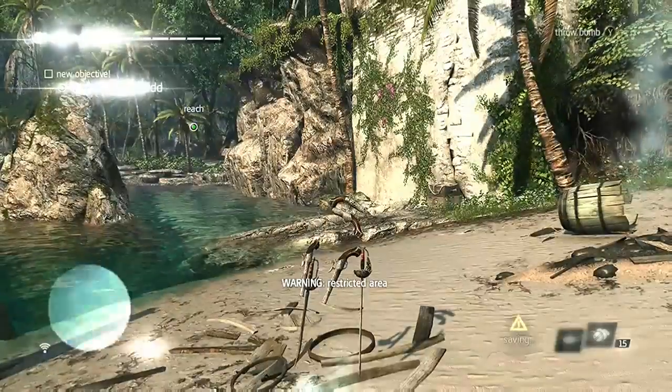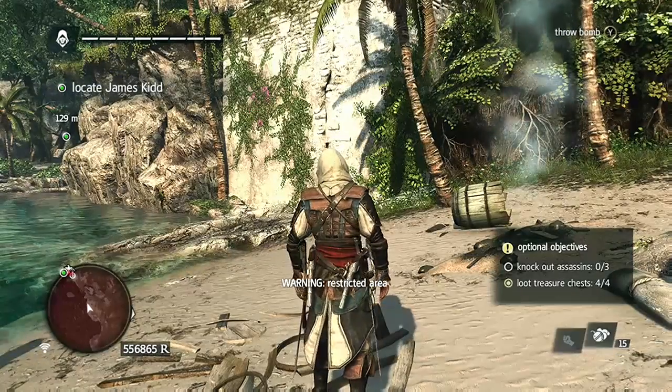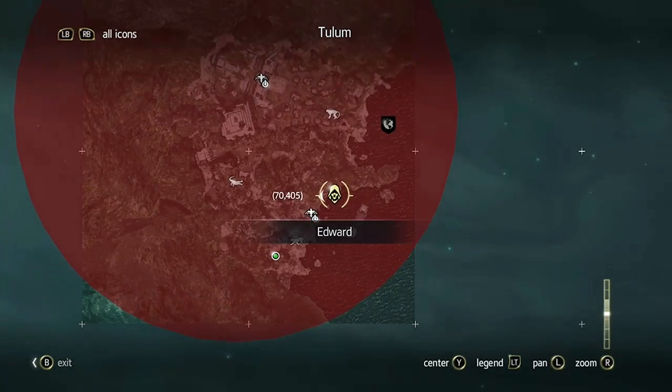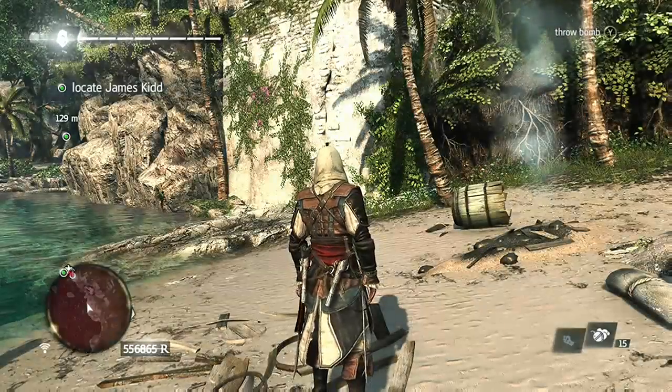In order to loot the chests, all you need to do is open your map to be able to see where they're located. Since I'm on a replay, I already have all four of them. There are a few weird objectives like that in this game where you cannot really unlock them in a replay. You can open it up on your map and you'll be able to see the locations of all four of those treasures. That's how I was able to unlock it my first time.